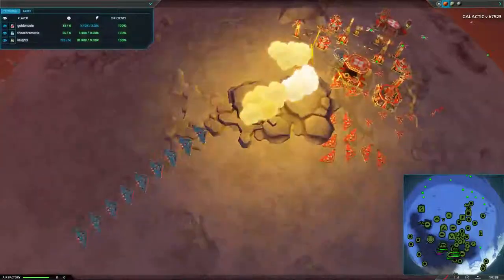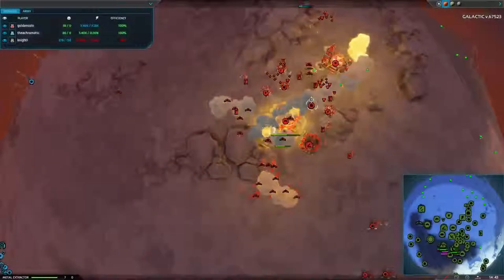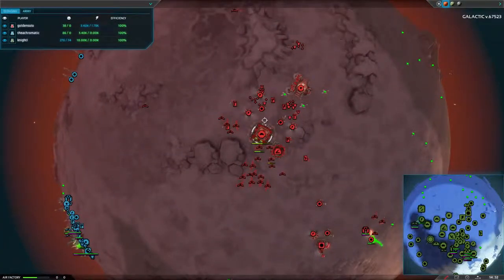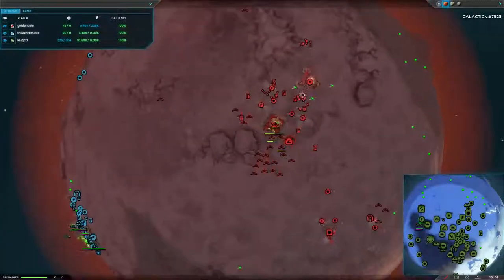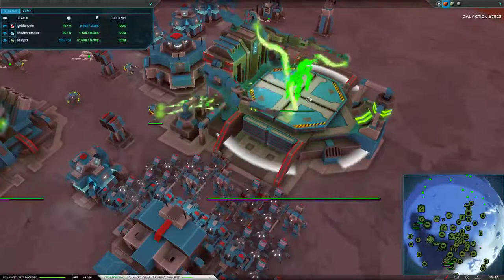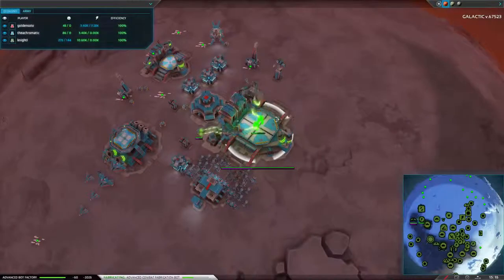We have a wave of air and bombers coming in — just literally getting torn apart. Although they did quite a bit of damage against the air factory, taking it down to half health. But it's still up, so as long as that thing is still up, you are in trouble. It's not constructing anything at the moment, though — that's something in Acro's favor. He is building some advanced combat fabricators, which is great.